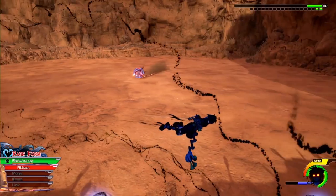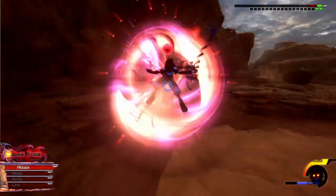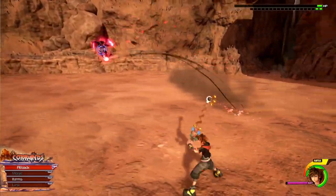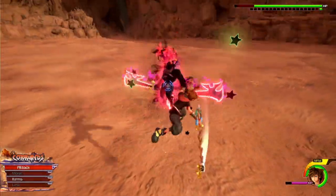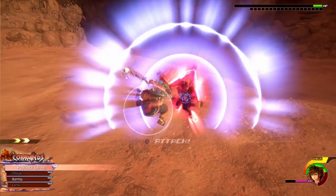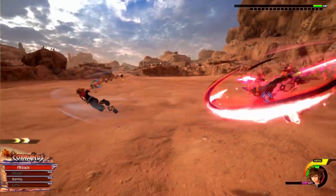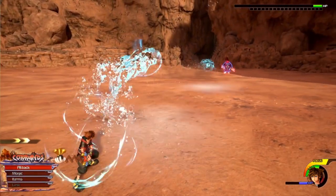You want to glide in the last phase when he does the orb attack, primarily because he will actually try to attack you while he does that in the last phase. Heal — alright. We need to get in one more time. I'm just gonna get him with water. Done.